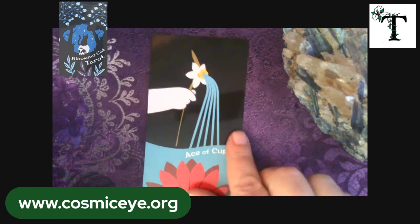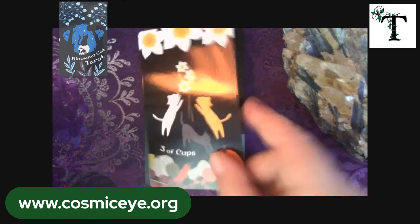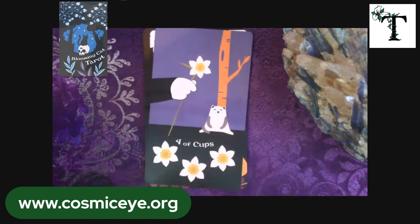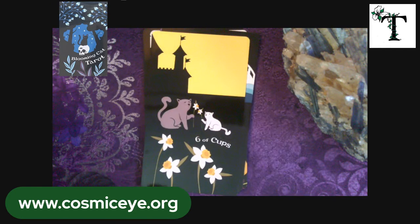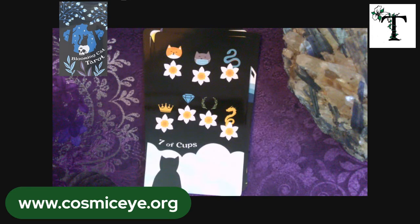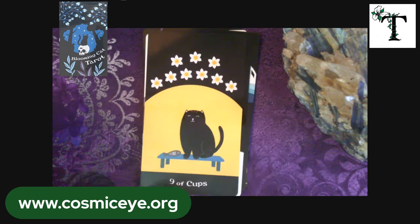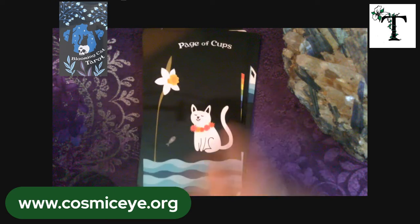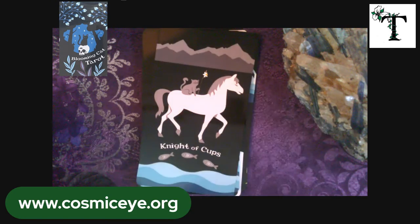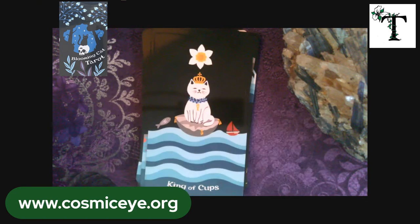For the suits themselves, let's show the Ace of Cups, then we go to the two, three, four, five, six, seven, eight, nine, ten, the page, the knight, the queen, and the king. I'm assuming that the daffodils represent the cups — I should have mentioned that before.